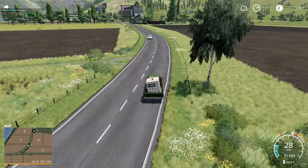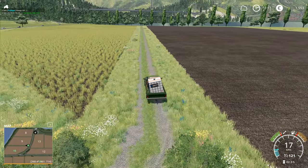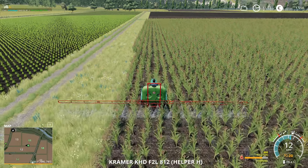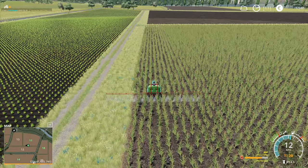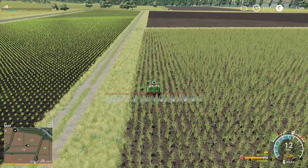Come up this way and cut in here — quick job, like that. Right, you can stop there a minute. You've just got a little bit of a run up here to do, and then that's done. We'll run to Field 10 and get that one underway.